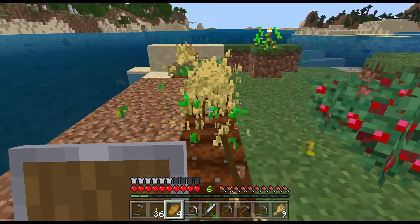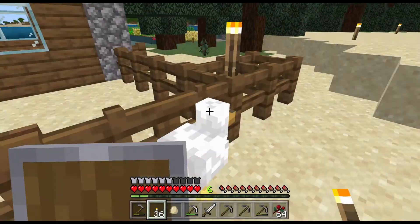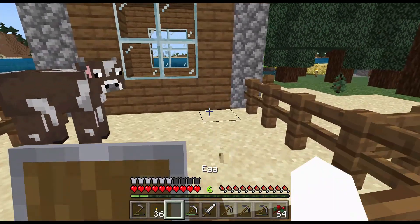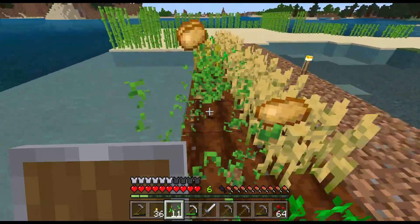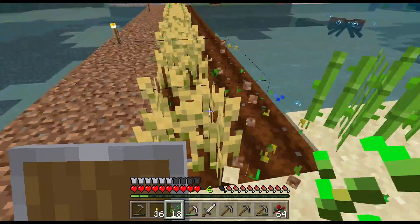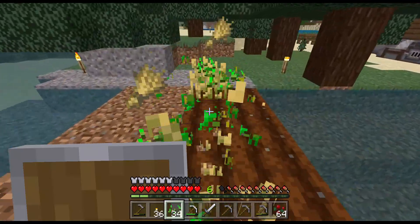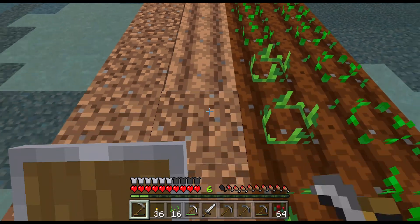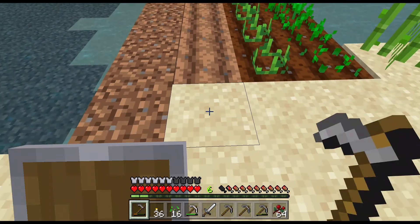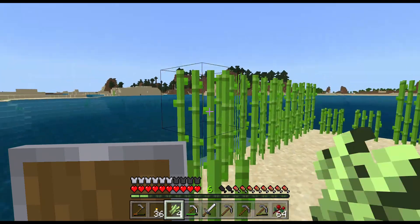I really want to have a good farm going, so I'm going to go ahead and take out this wheat, all these carrots. Let's see if this chicken egg will spawn a chicken out. Go ahead and get this farm set up. One of the worst things to do is just die of starvation in Minecraft, there's no point in doing it. So I'm going to go ahead and add a third row. The sugarcane farm seems to be doing pretty good. I'm going to have to expand that a bit later, though.